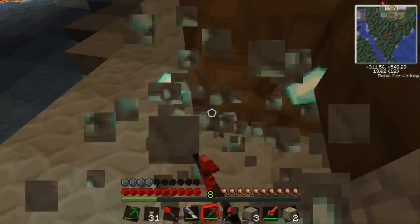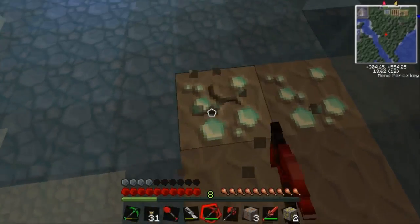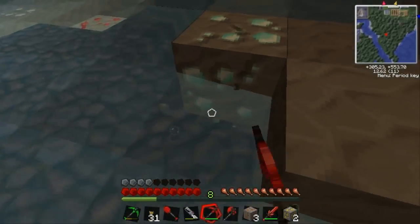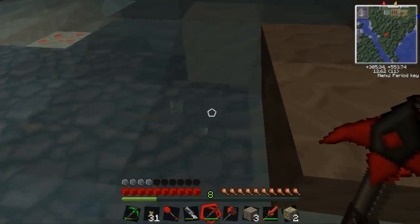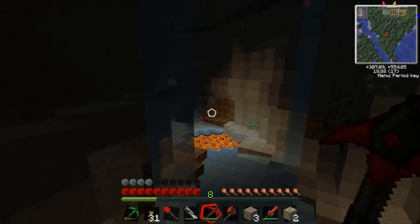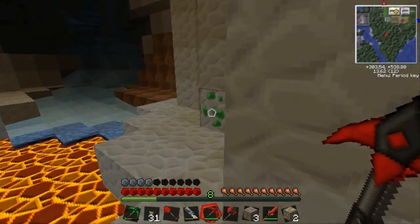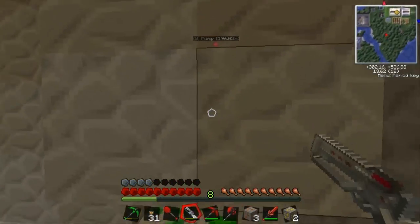There's four diamond right there. Okay, please don't go into lava. Did I get it? I got all of them. Yes! Six diamonds. I don't know where you are. Oh, uranium. I think we'll just stay separate. Yeah, separated.